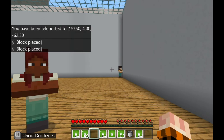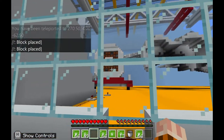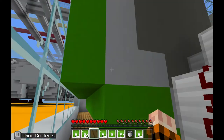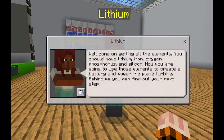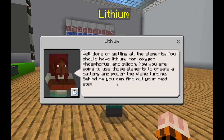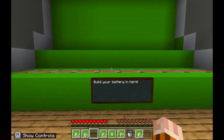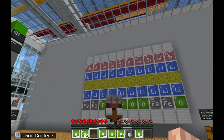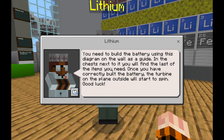By this point you should have your lithium, iron, oxygen, phosphorus, and silicon made using the element constructor. Click go and that will bring you into the next room. Behind the glass you can see the airplane, the plane engine, and the turbine. The aim is to power this turbine by building a battery as your power source. Click on the lithium task NPC, who will congratulate you on getting all of the elements, and explain that you're going to use those elements to create a battery and power the plane turbine. There is a large blank space that says 'build your battery in here.'